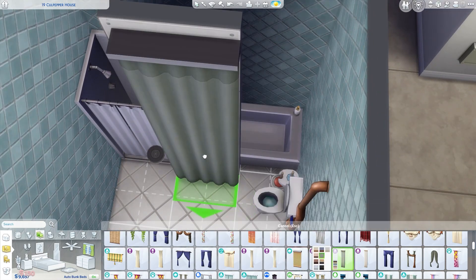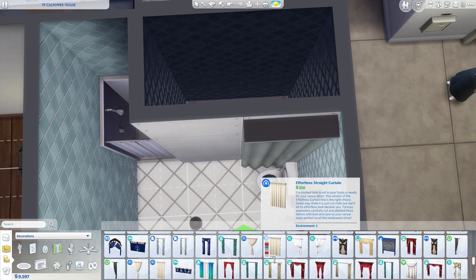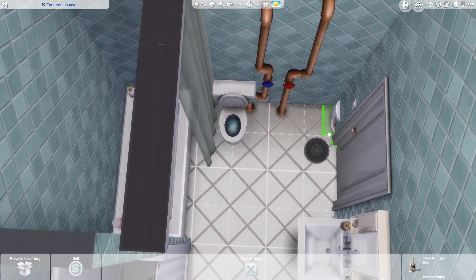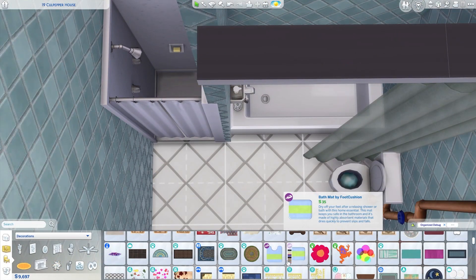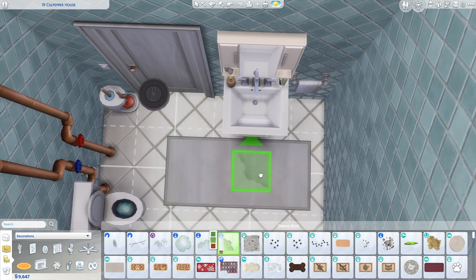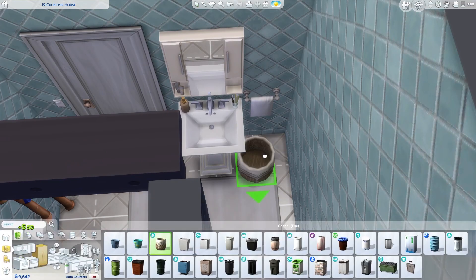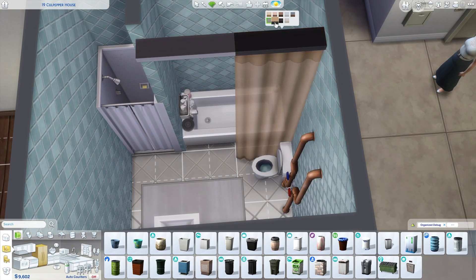I wanted to make a shower curtain, but then realized it couldn't be on that side because that's where they actually get into the tub. So I had to move it to the other side. I used the Desert Luxe curtains for the shower curtain and made it green, because it is the not-so-berry mint generation. I added a little bath mat, and then put in a little water stain behind the waste basket — because it can't be a perfect bathroom.